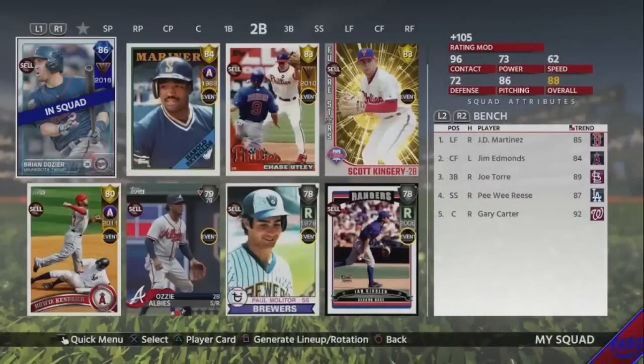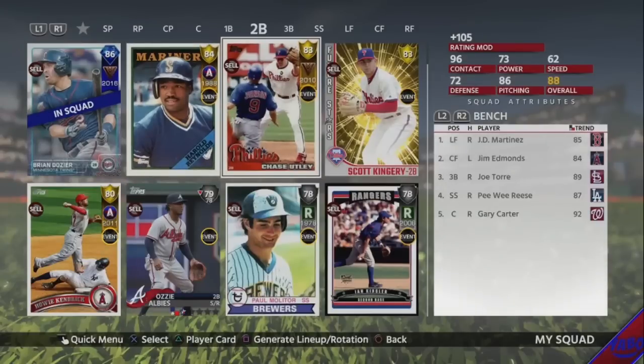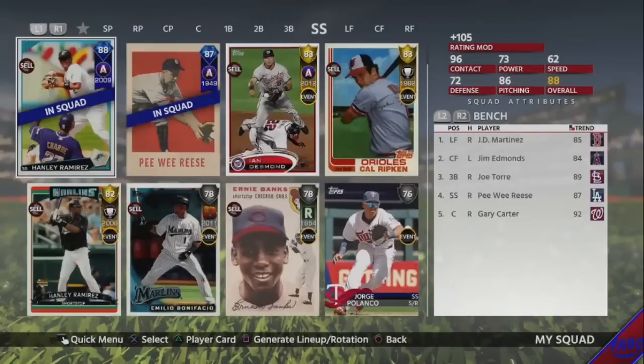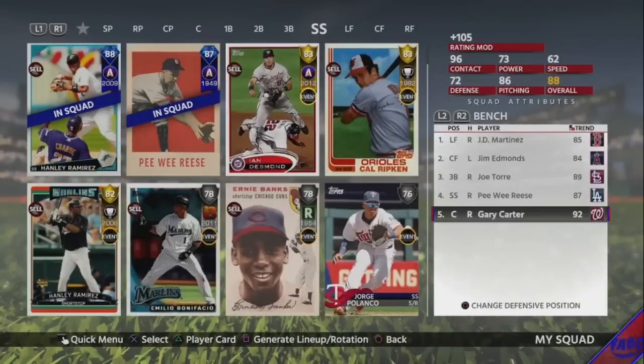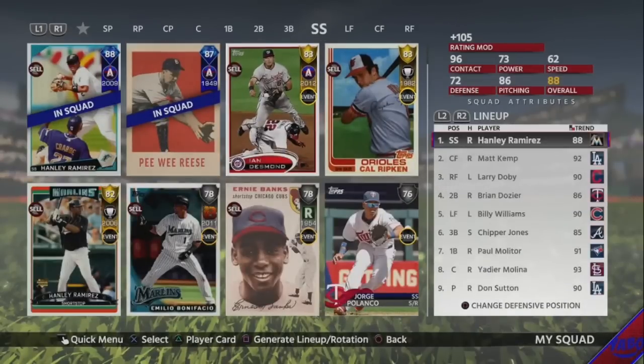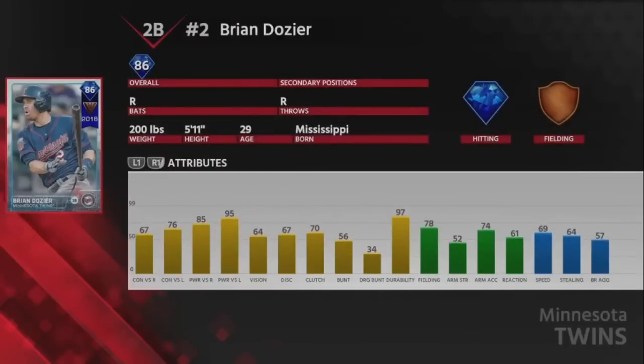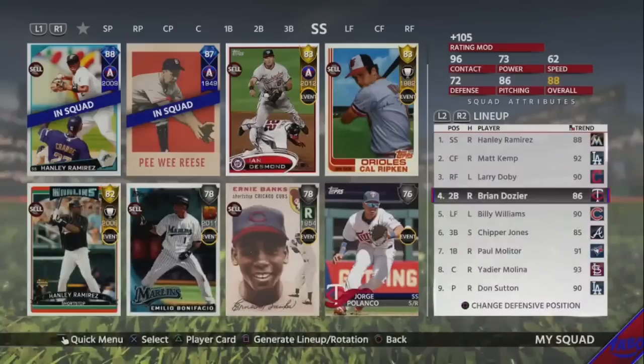So that's my lineup — it's nothing crazy, but for no money spent it's not too bad, and I have more cards I'm close to. Like I'm close to getting Diamond Jackie Robinson, Diamond Albert Pujols, Diamond Chase Utley that I might try at second base. But Dozier — I hit so well with Dozier, I don't know why I would want to upgrade. But 88 overall, team no money spent — I might try to get some gameplay out for you guys soon, so if you want to see that please drop a like on the video. Talk to you later boys, take it easy, peace.